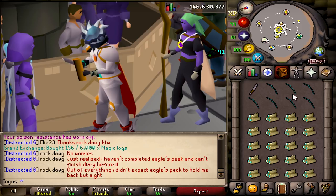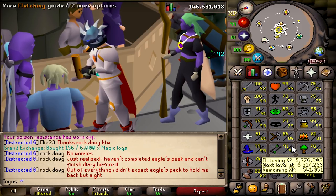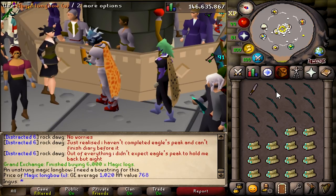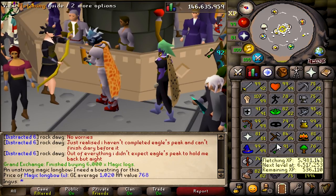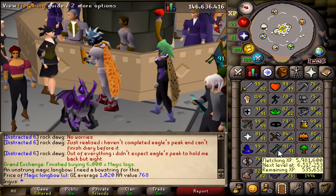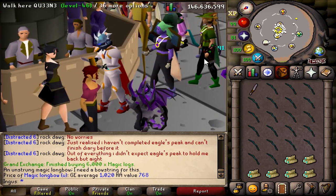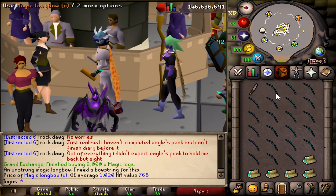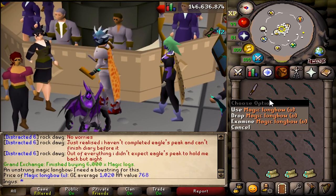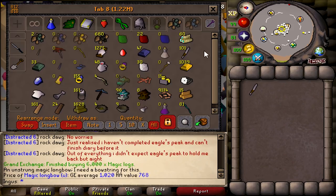It takes about a minute just to get one inventory. This could take us a while. For those interested in magic longbows, you need 85 fletching, which is kind of high. If you've never trained fletching before, you pretty much just want to make bows. You start out with arrow shafts and then just keep upgrading, making the best bow you can make — generally the longbows are the best, whatever longbow you can do. That's fletching.